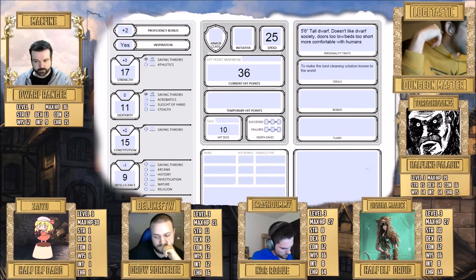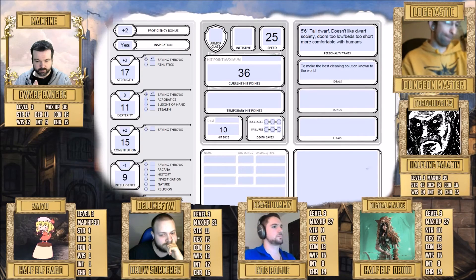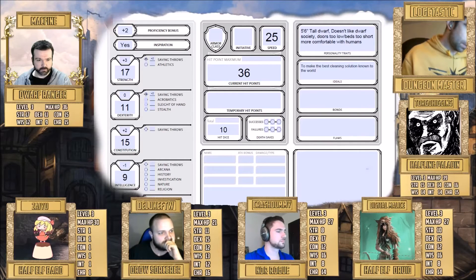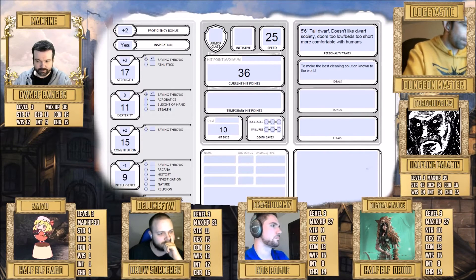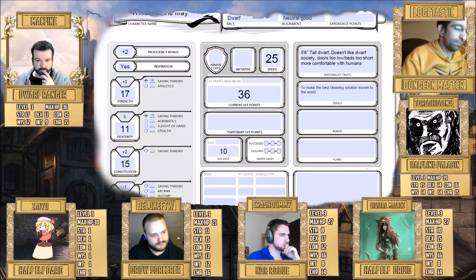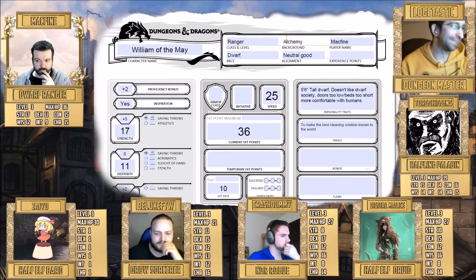Paladins are proficient in a choice of two from: athletics, insight, intimidation, medicine, persuasion, and religion. With a soldier background, athletics and intimidation come by default — which sounds a bit odd for a halfling, but it works. From the class picks, we'll go with persuasion and medicine.